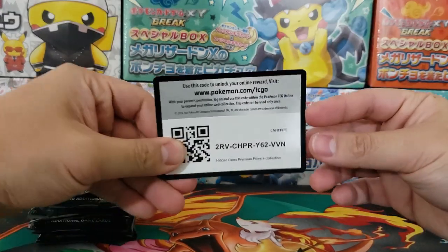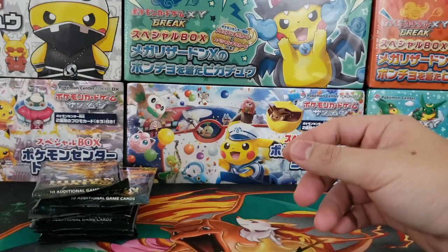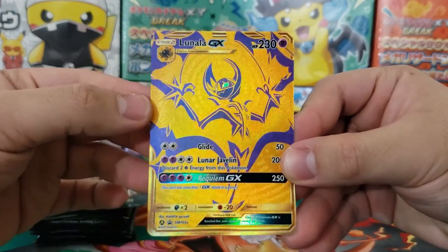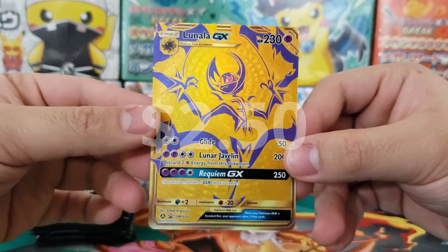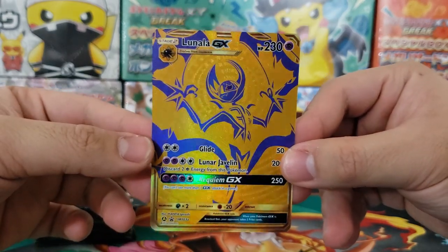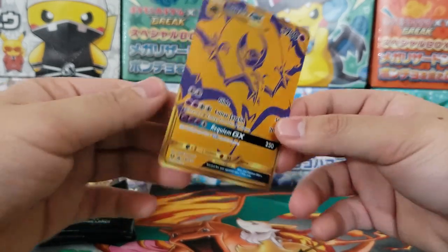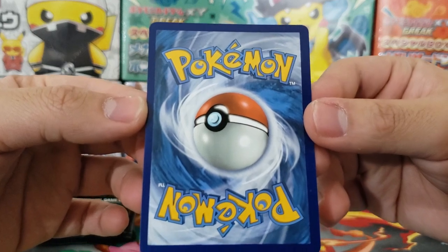A promo card — probably the three copies of the holographic cards right here. First up we got Lunala GX with this very cool blue and purplish design. All the cards are very nice. None of them came bent at all — all of them are in immaculate condition. I really appreciate that for a premium box, because you really hate it when a card comes already bent. This card is perfect.